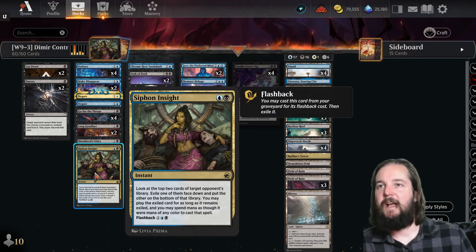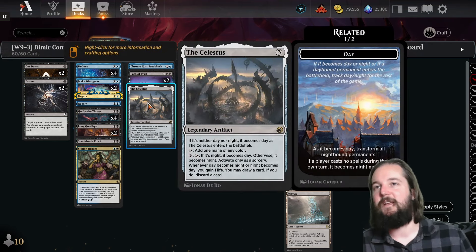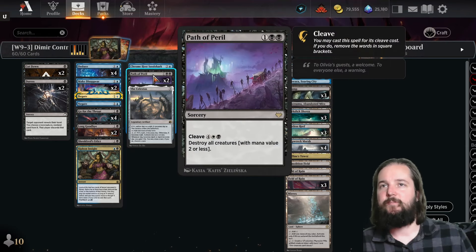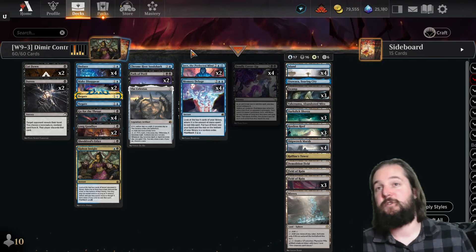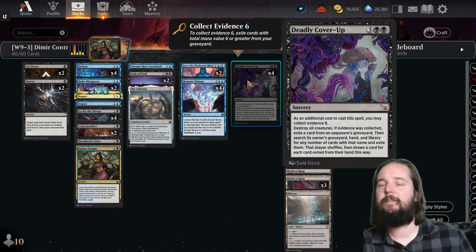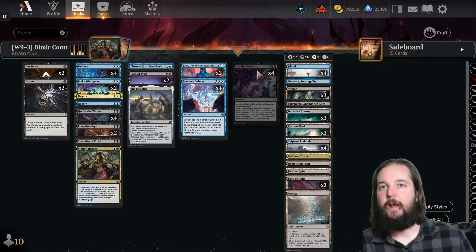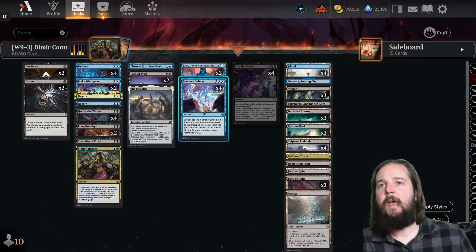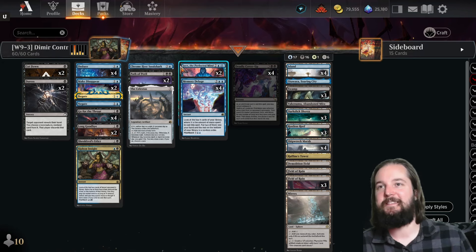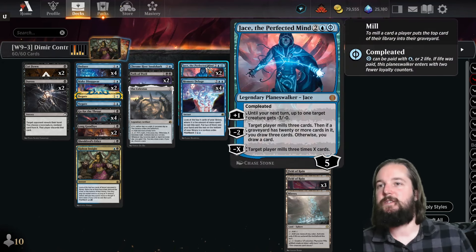Siphon Insight to use your opponent's deck against them. Celestis for life gain and filtering to find your threats. One copy of Chromehost Seed Shark and two copies of Path of Peril as wraths. There's also Deadly Cover-Up, which is another wrath where if you collect Evidence 6, you can remove everything from a graveyard, hand, and library — really good for answering decks that have one specific threat. Then Memory Deluge, and our win cons outside of Manlands and Chromehost Seed Shark is to mill them with Jace the Perfected Mind.